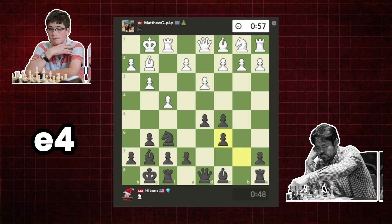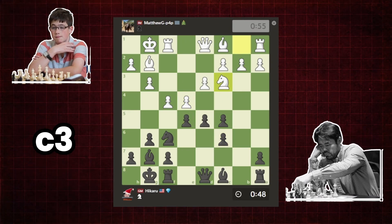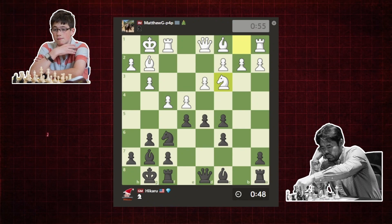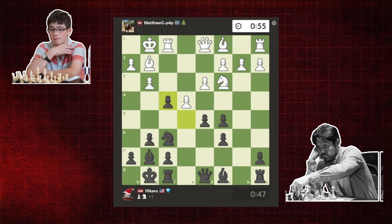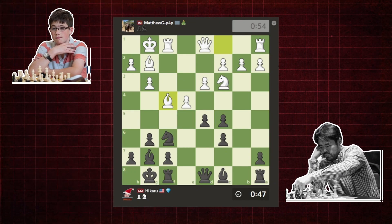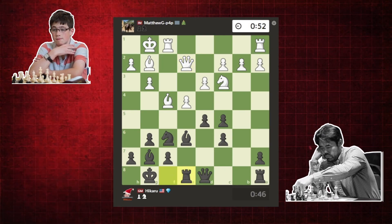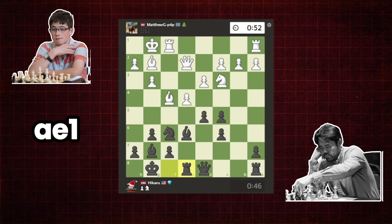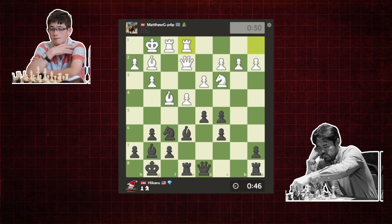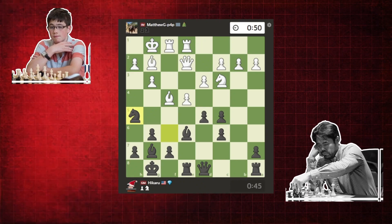Matt strikes at the center with E4, and Hikaru responds with E5. Matt brings out his other Knight to C3. Hikaru releases some of the tension in the center by capturing the F pawn. Matt responds by capturing with his dark-square Bishop. Hikaru develops his light-square Bishop to E6. Matt responds with Queen to E2. Rook to E8 follows. Matt plays Rook A to E1. Hikaru plays Knight to H5 — an inaccuracy — and Hikaru no longer has an advantage. He should have played D takes E4 instead.